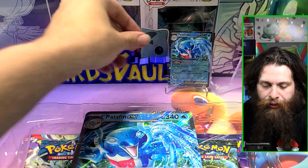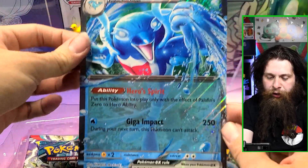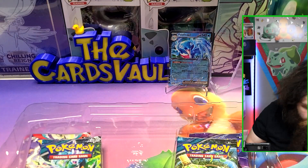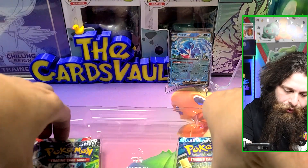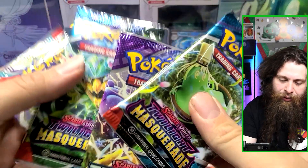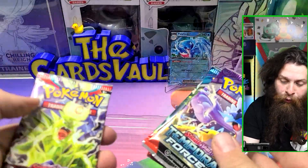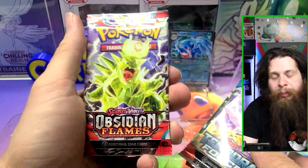We'll put the Palafin right there — here is a giant Palafin, very nice. Our four packs are two Twilight Masquerades, Temporal Forces, and then the MVP Obsidian Flames.